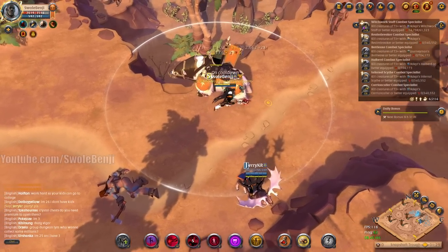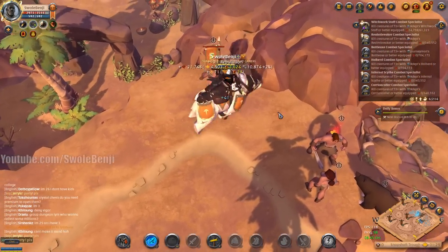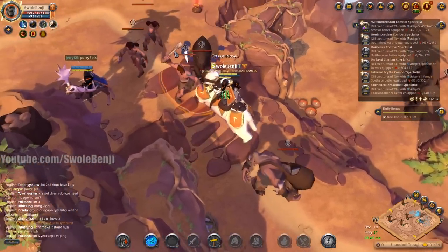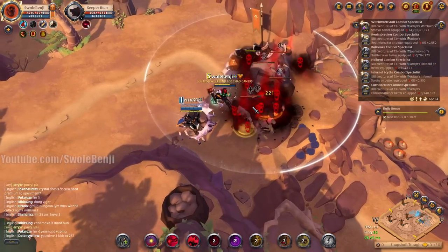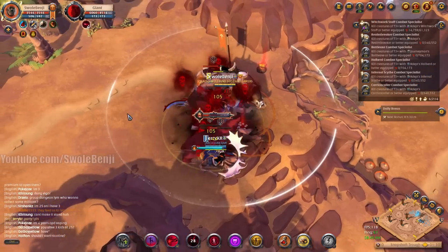There are actually more people here than usual at this hour. He can do exactly what I'm doing with his gear — maybe he doesn't have the spec, or maybe he's afraid. The repair bill if I get downed is only 150,000 silver — one pull is basically a repair bill because of the auto respec fees.